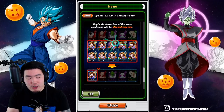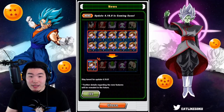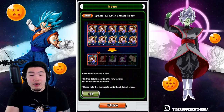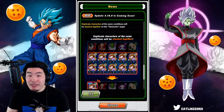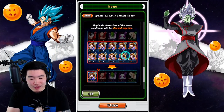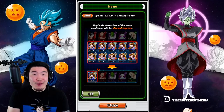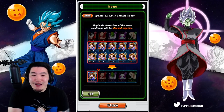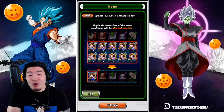Instead of having a bunch of the same character taking up a bunch of box space, they're gonna be stacked. So instead of showing ten different Gohans, it's gonna show one Gohan in your box but show a ten in the top left corner. It's not gonna be life-changing, but it's definitely gonna make your box management a lot easier and make the whole UI a lot more visually pleasing. It's funny they used LR Gohans as an example — who's gonna have ten Dokkan-awakened LR Gohans? Even the biggest whale — why would you spend all those resources to awaken ten AGL LR Gohans?